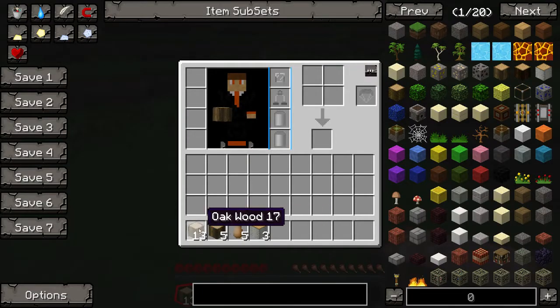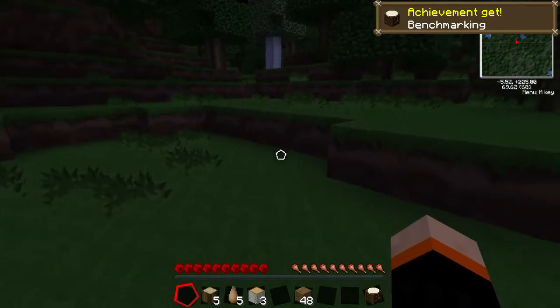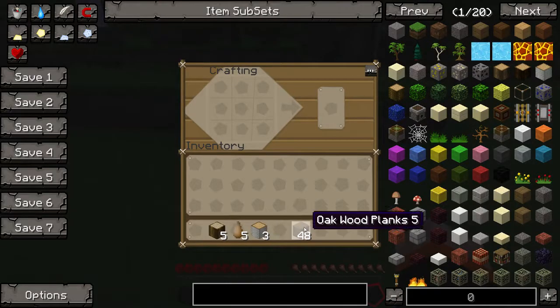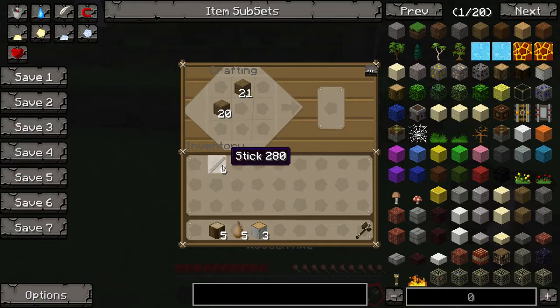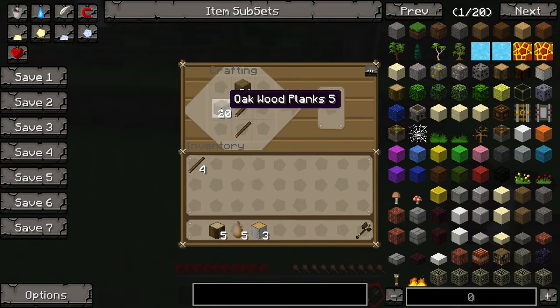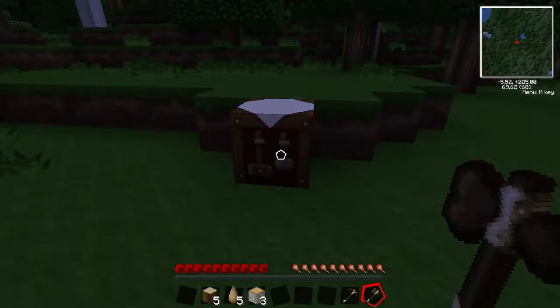I should probably get myself started with some of the basics here, at least. Definitely going to need an axe, because tree capitator is the shit. And what else am I going to need? A pickaxe certainly wouldn't hurt. And that should do me for now.